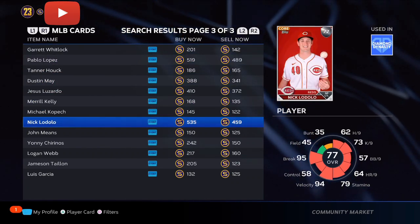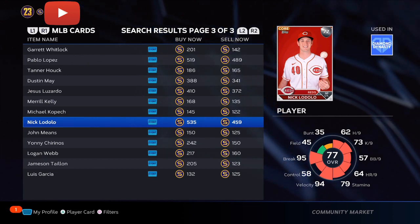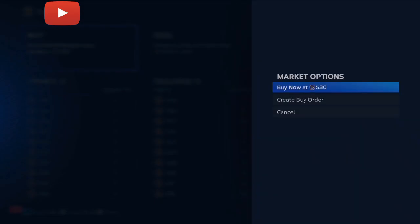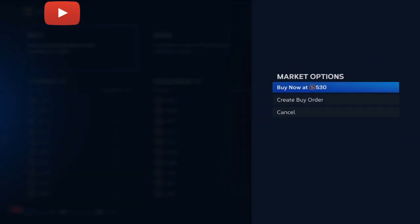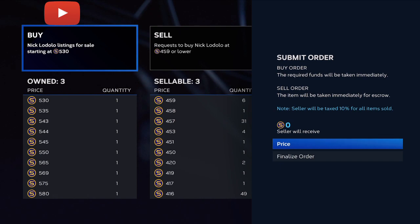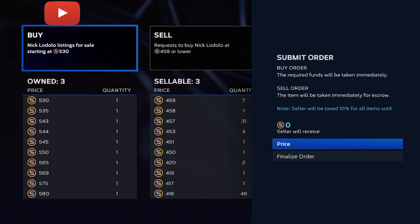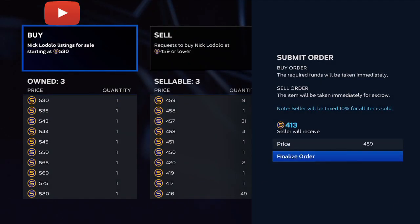Nick Lodolo is another sneaky investment. He should be at about an 82 overall in the next two roster updates. Right now you can get him for under 500 stubs. Once he gets his plus four or plus five boost over the next two roster updates, his card will go up to about 1,600 to 1,700 stubs. On games where he is starting and performing well, he will get another boost — so you're getting him for 400 to 500 stubs at most. Buy yourself 50 to 60 of them.